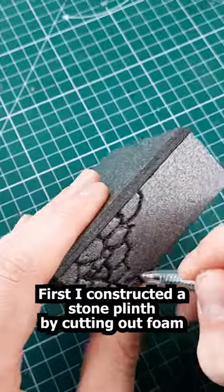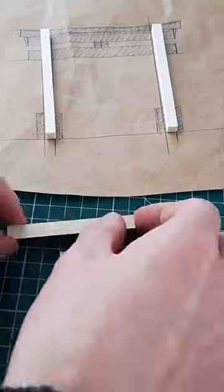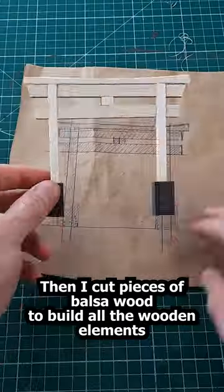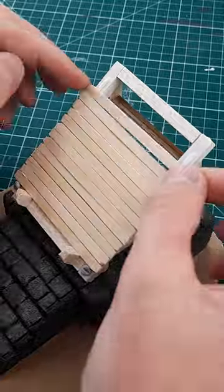First I constructed a stone plinth by cutting up foam board and carving in rubble wall texture with a pen. Then I cut up pieces of balsa wood to build all the wooden elements like the torii gate and the platform that would hold Isshin.